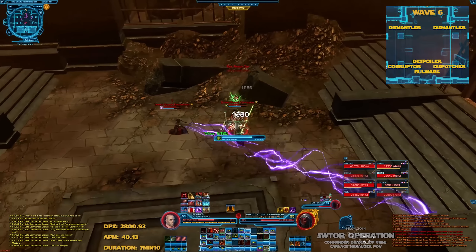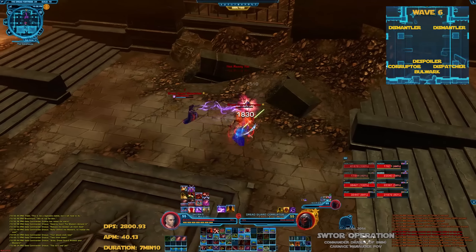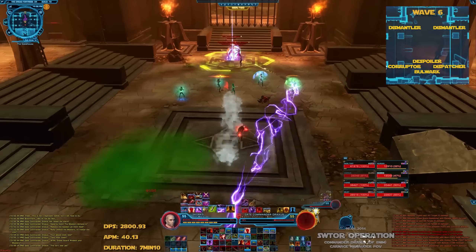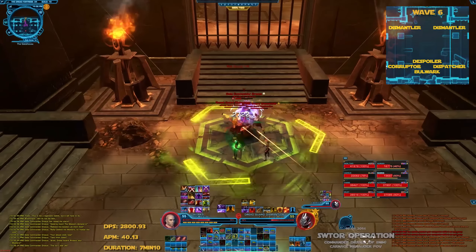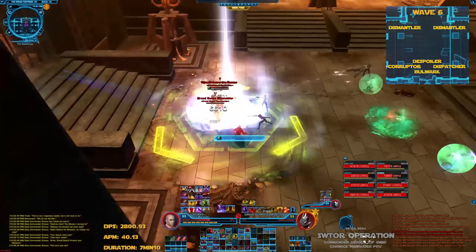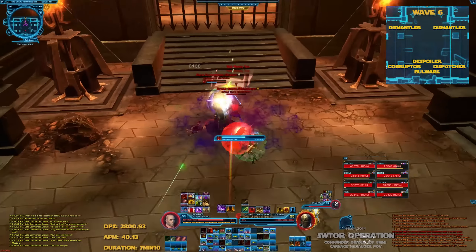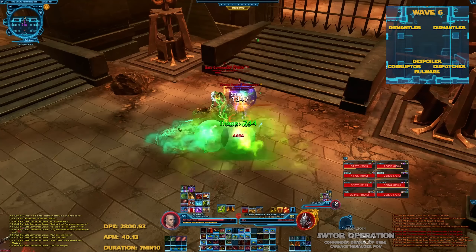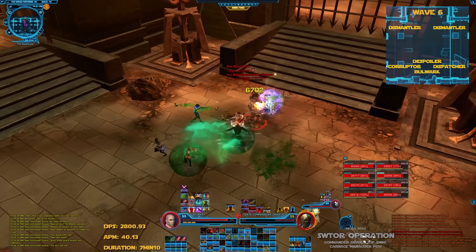The 2 melee DPS go to the back and kill the bulwark first while interrupting the corruptor in a specific order — I'm second here as you can see. The 2 ranged DPS take the spoiler first and interrupt its cast in order. Killers take the 2 dismantlers until the first push. After the melee DPS finishes in the back, we join on dismantlers, killing the one with the red lightsabers first because he is considered to deal more damage.